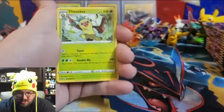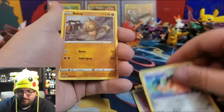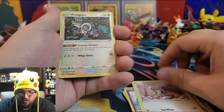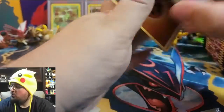Pack four: Fighting Energy, Thwackey, Pall Pad, Sitrus Berry, Kaupant, Baltoy, Saladit, Galarian Ponyta, Minccino, a reverse holo Oranguru, and a non-holographic Roserade.